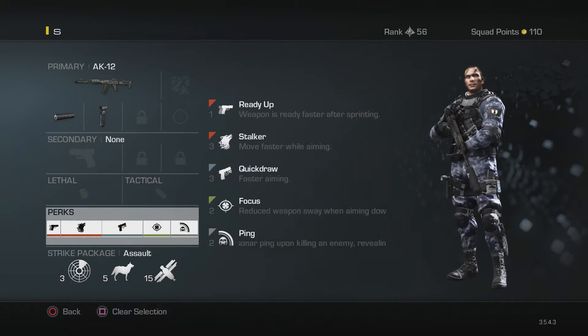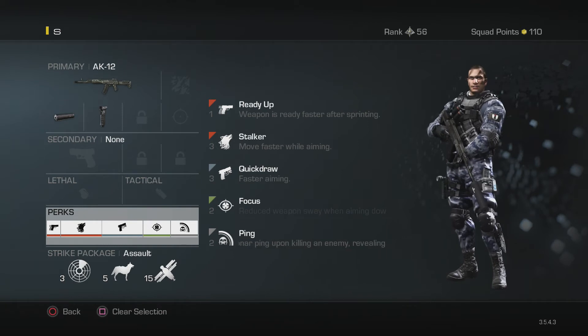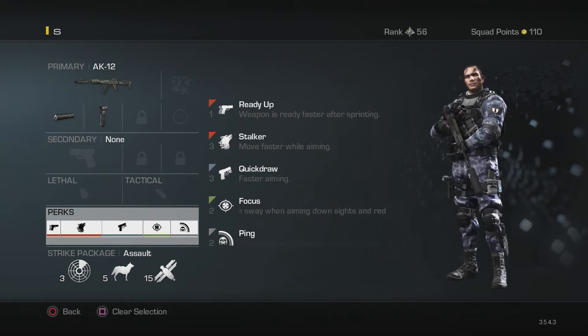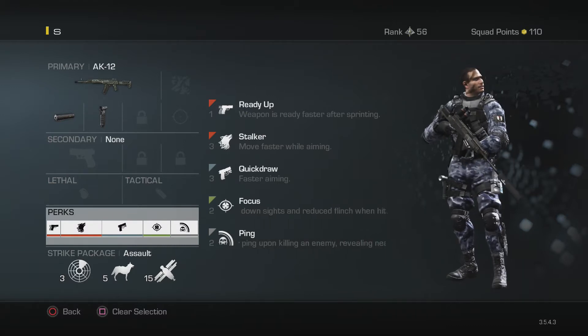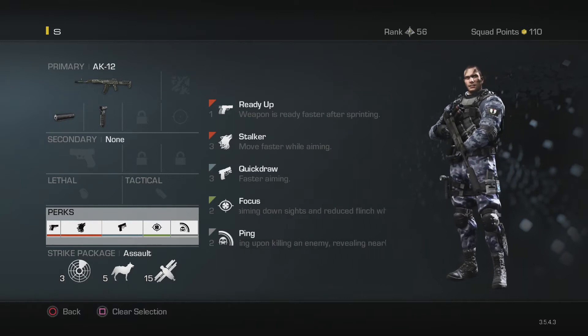What's up guys, same shit different day, this is your man Skills on the Sticks. The 8K12 is the best assault rifle in my opinion, and in a lot of pro gamers' opinions as well. It has a moderate fire rate and low recoil.